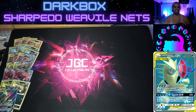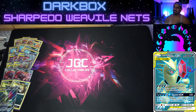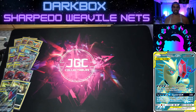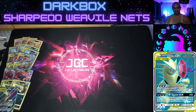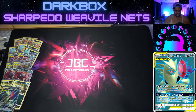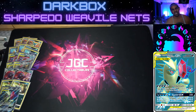Mega Sableye Tyranitar — what a scary card! Greedy Crush is five for 210 and lets you take an extra prize if it knocks out a GX or EX, so three prizes on the Ditto — that's cool. You can go Pale Moon into the Ditto and say see you later. Giga Fall GX: 250 damage, but if you have 10 energy attached in total you can discard the top 15 cards of your opponent's deck. Let me know if you ever get that off.